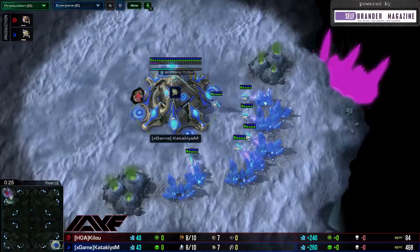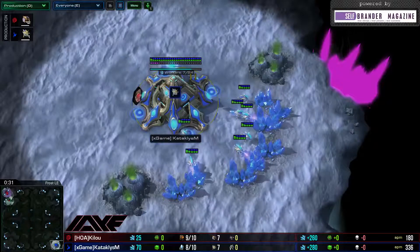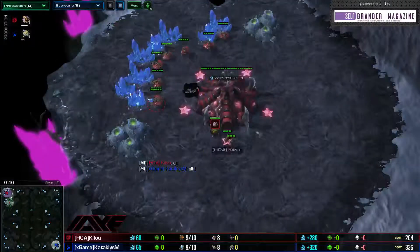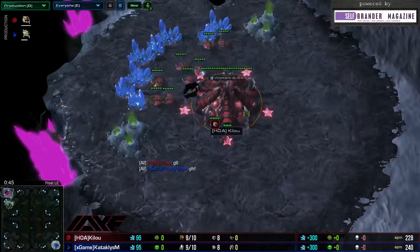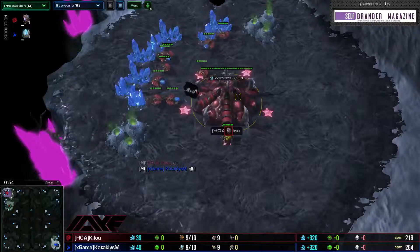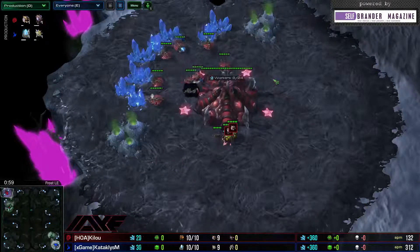On this first map on Frost, in the bottom right hand corner for X Game we have Cataclysm, and he will be the Protoss of this match-up. Starting in the top left hand corner of Frost we have Heralds of Apocalypse, Kilau, and he will be our Zerg, starting off in the cross position from Cataclysm.